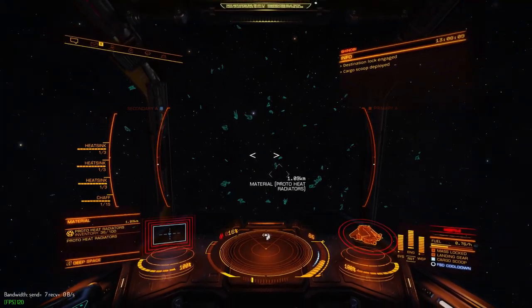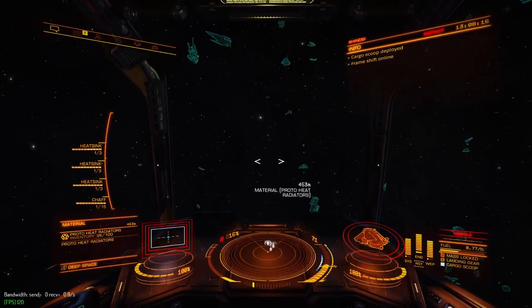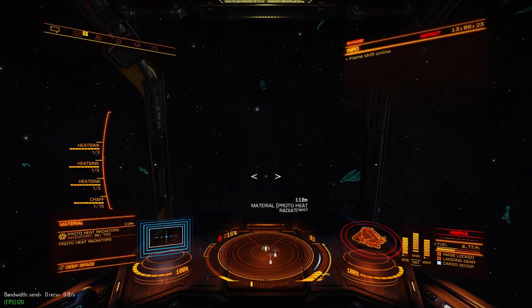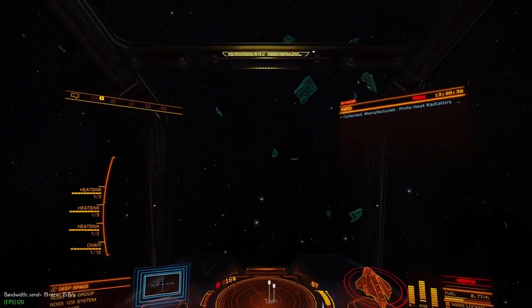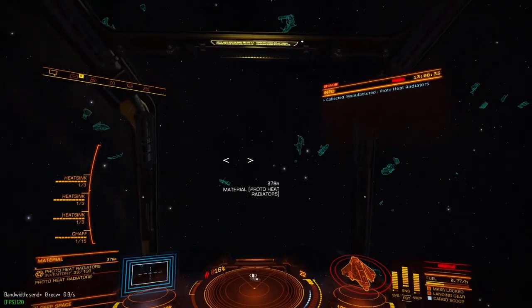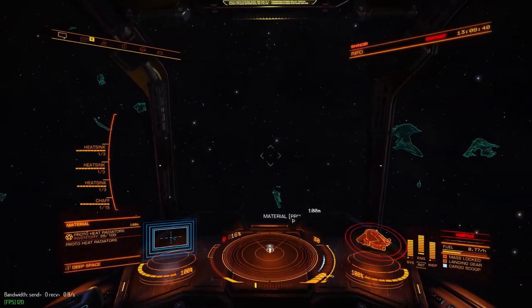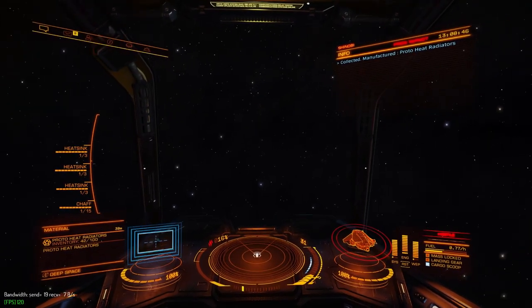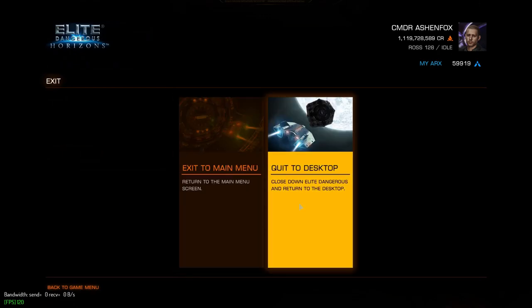Unfortunately, this HGE also contains proto-heat radiators — disappointing, but I'm going to farm them anyway as tradables. I'm also hoping that by the time I've spent the 20 minutes farming this HGE, I can return to the nav beacon and see if any more HGEs have spawned. Ross-128 is generally a good source of these. I've collected the first batch of proto-heat radiators, and now I want to use this HGE again. In order to do that, I must stay in the HGE and exit to desktop. Exiting to menu will not work — the HGE will despawn — but if you exit to desktop, the HGE does not despawn. Let's see how that works now as I log back in.